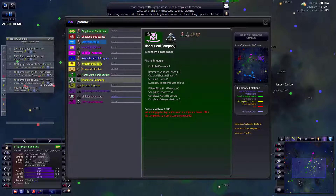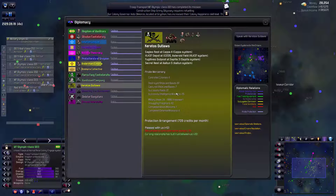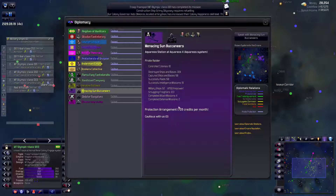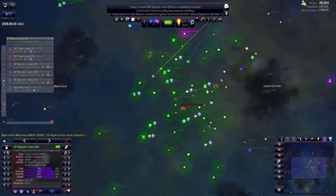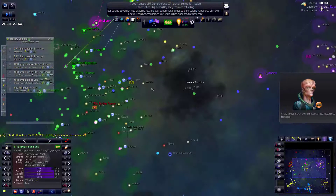We're paying money to the Caritas - their military might is only 2,000. And the Menacing Sun Buccaneers are down to 4,800. So definitely the Caritas Outlaws will be the ones we engage against first. They do have four colonies: Kappa, a gas station, Cepelia, and Iton. It's going to be hard to actually find these, but it doesn't matter.